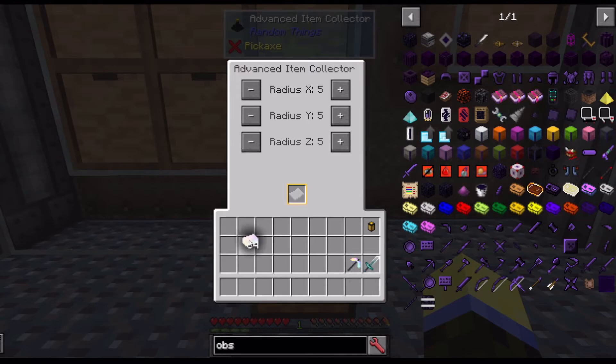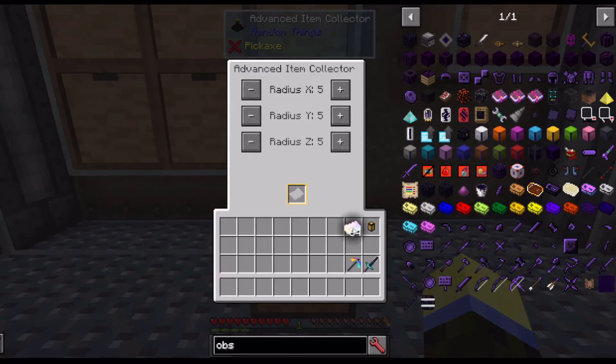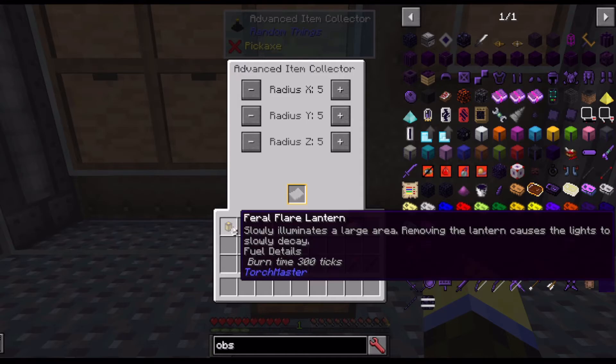If you want more, just split the stack and put them into another inventory. With the filter players it's as easy as that — hold shift and left-click.